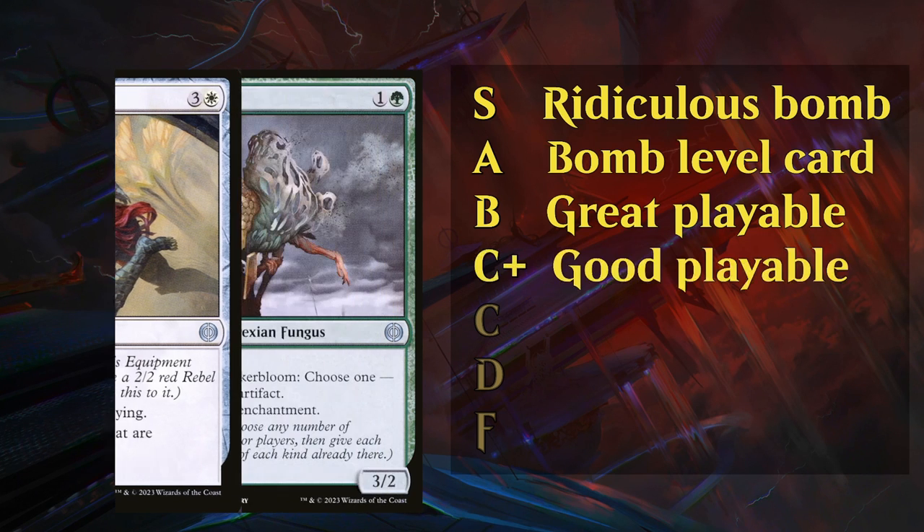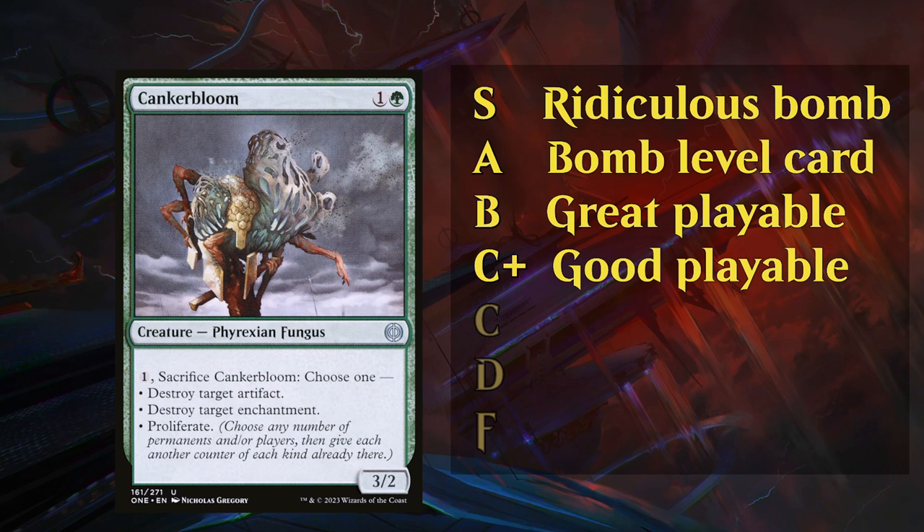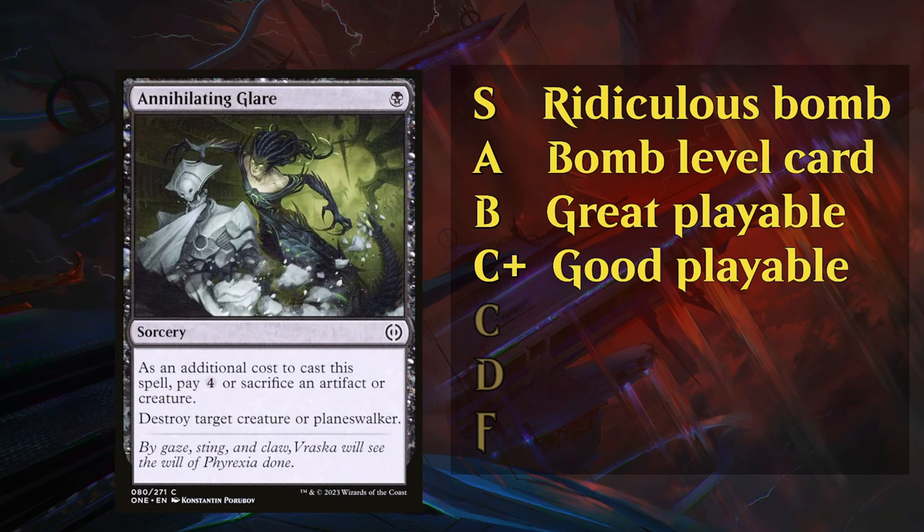Then we move on to the C+ category. Most cards will fall either in the C tier or the C+ tier. An example of a C+ card: Kanker Bloom, just an efficiently costed creature that you're happy to have in almost every deck. C+ cards you're almost never going to cut from your limited decks, whereas C tier cards are more filler cards that may or may not end up in your final build, as card quality in limited formats has increased. So nowadays a lot of C tier cards may no longer make your final deck.